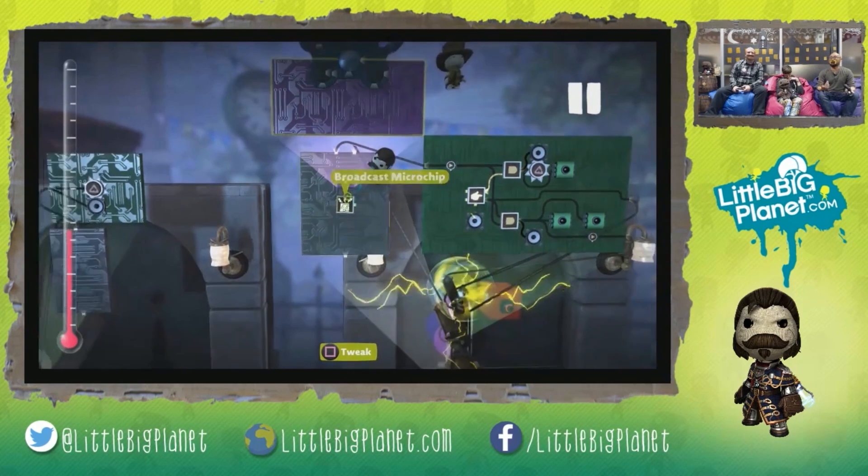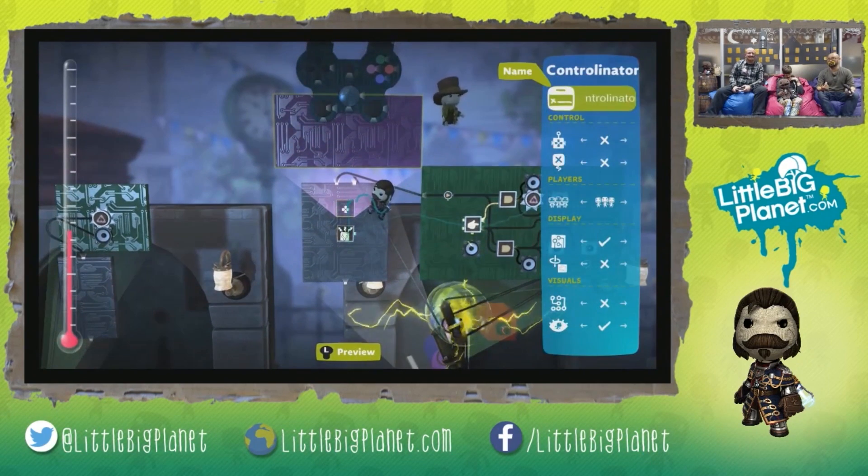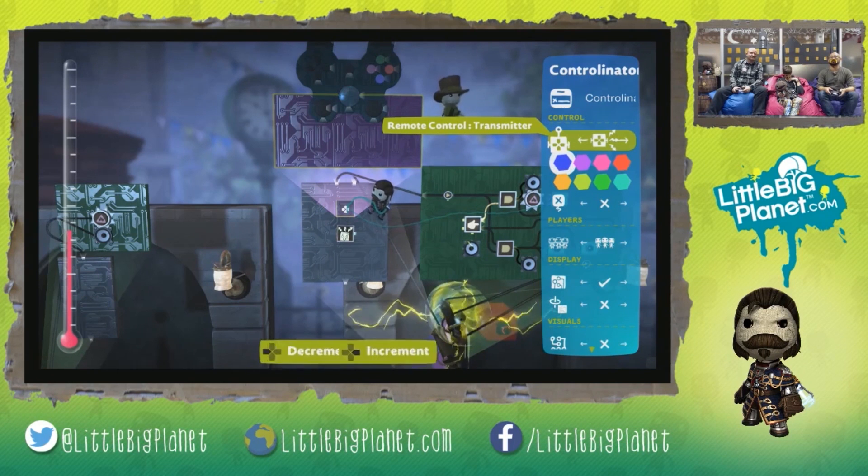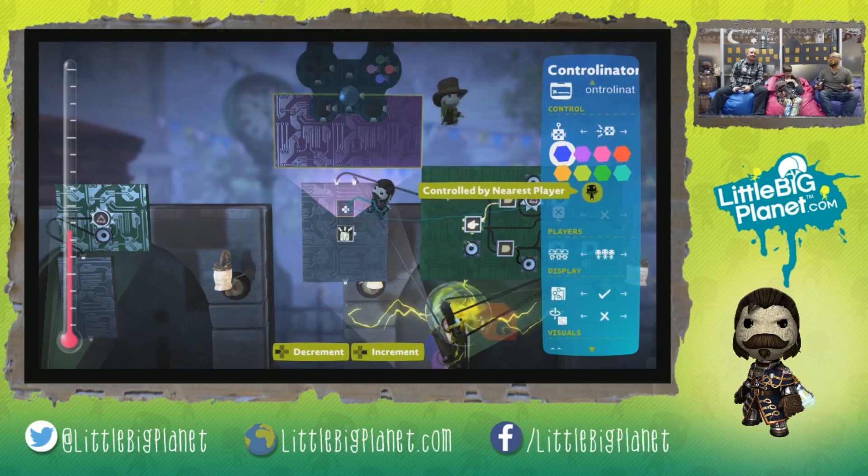I want to make sure that I'm controlling the Controlinator. After we place it onto the blaster handle, we'll make sure we go into remote control, set it to receiver and controlled by nearest player. And obviously since that is on our blaster handle, we are the nearest player.